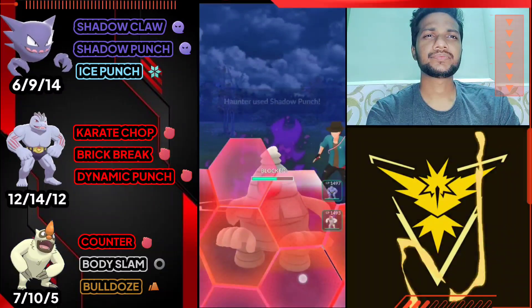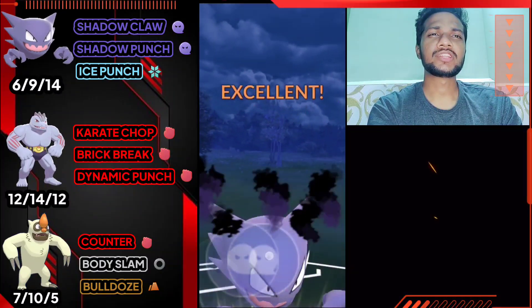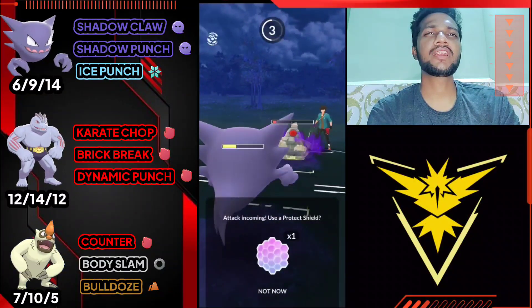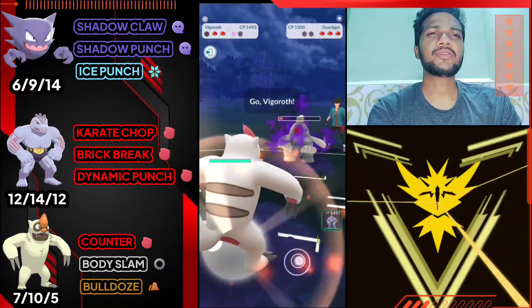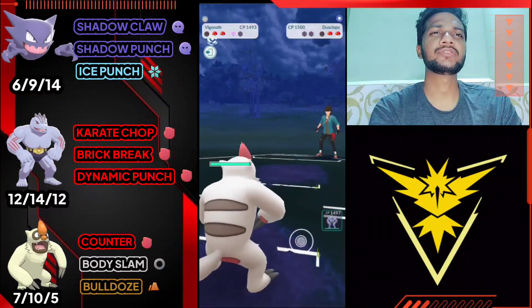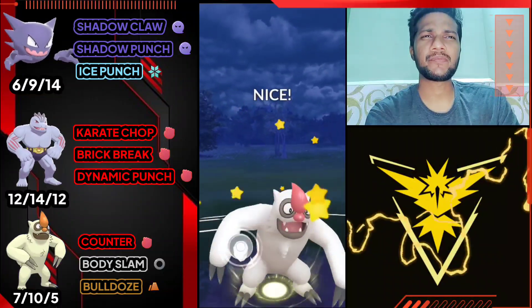Got another Shadow Punch ready - let's see how much damage it does. Just a little bit survives, but he got another Shadow Punch ready. I'm gonna let go my Haunter and bring out Vgrowth, farm his whole health with Counter. We have one shield. He just brings his Vgrowth too, so let's give him back-to-back Body Slam.